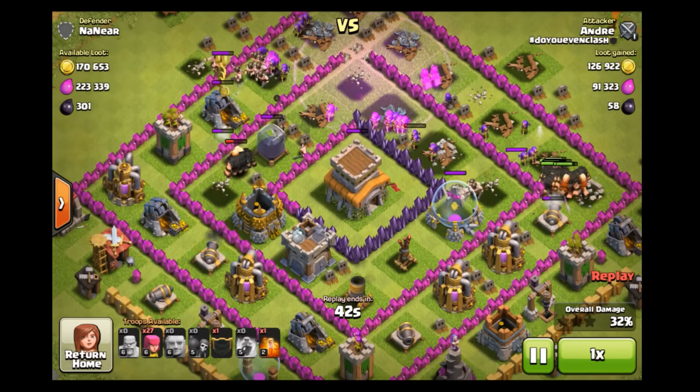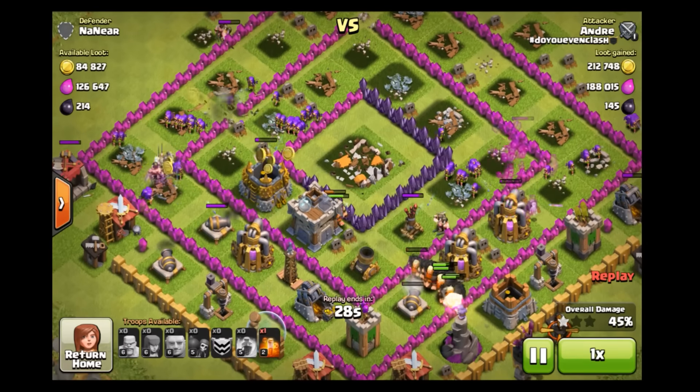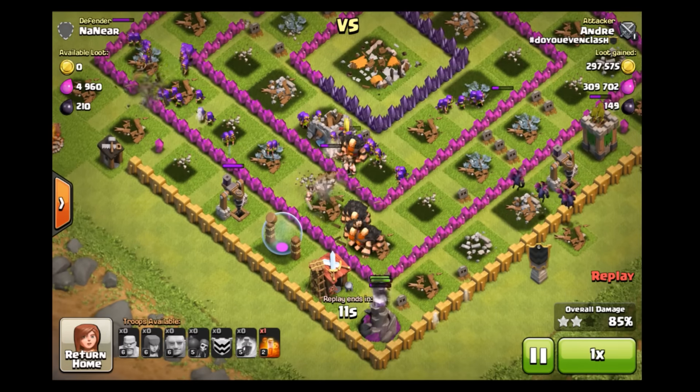There are even some good Super Queen farming bases. I've been getting 4k, 3k — I got one 5k Dark Elixir raid. So even the Dark Elixir is pretty good down here too.